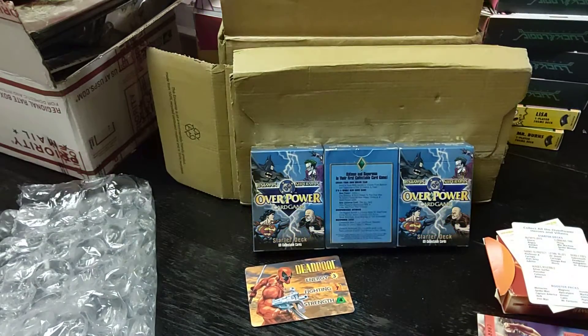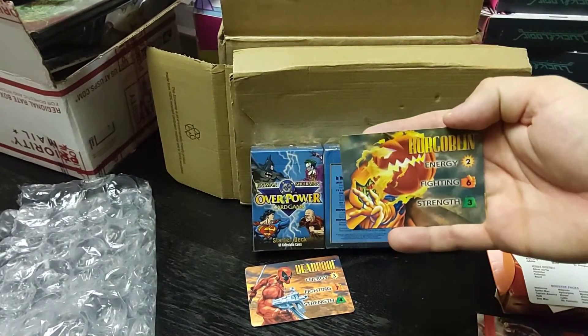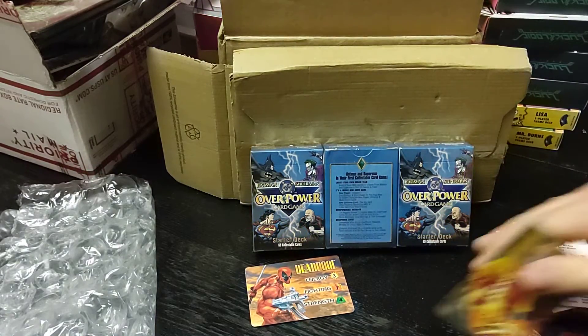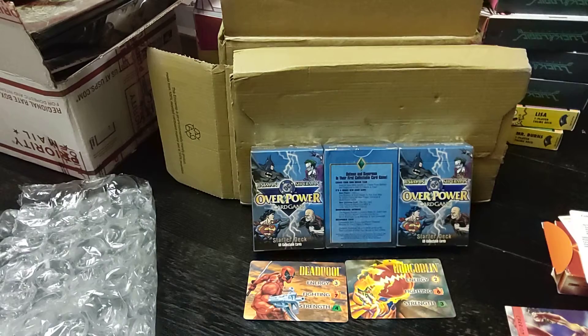We saw Deadpool as a 374. Go to Hobgoblin — a 263 — which by all definitions seems inherently weaker. And I'll show you in a minute why these numbers do and do not matter.